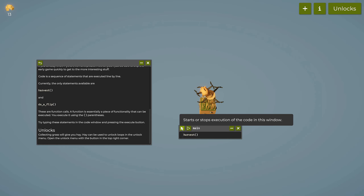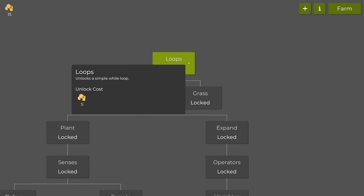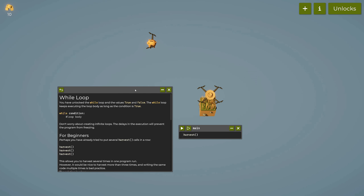We have 14 hay — we only needed five, so now we can unlock loops. 'Unlocks a simple while loop.' We can close this now.